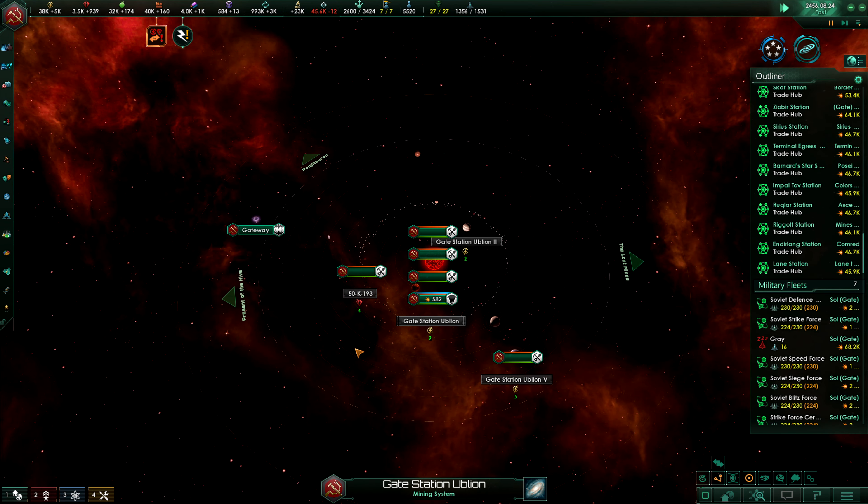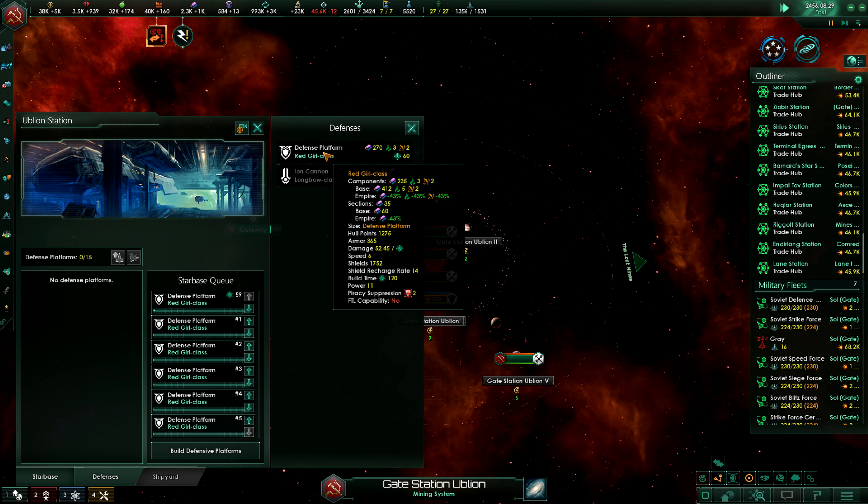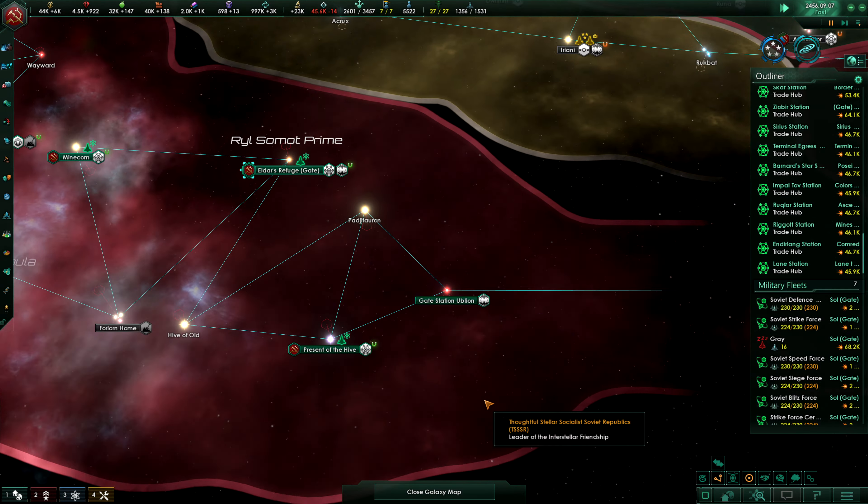Step by step, my friends. The gate station also needs a couple of these defense platforms. Rivalry ended — the Honeybee unit ended the rivalry with the Antomaton's War.